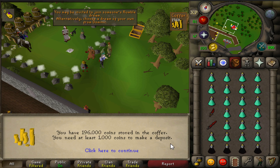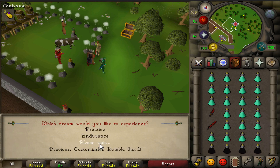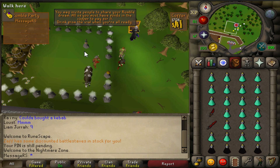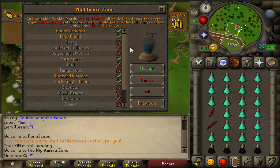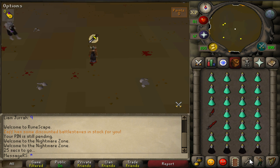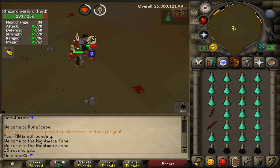Now that we've gotten that all out of the way, you'll first want to deposit money inside Dominic's coffer. You will need 26k for the method we are going to use. When you've got the money inside Dominic's coffer, you can select Dream in his right-click option menu, click on Rumble and Customizable Hard. Then you can go to the middle of the circle, click on Drink Potion, and select the quests that I just showed you or that are in the description.